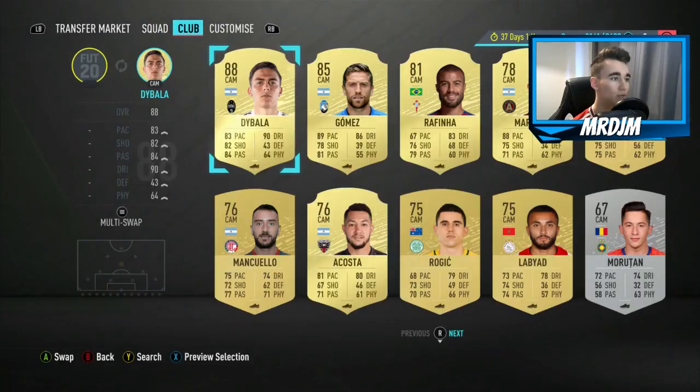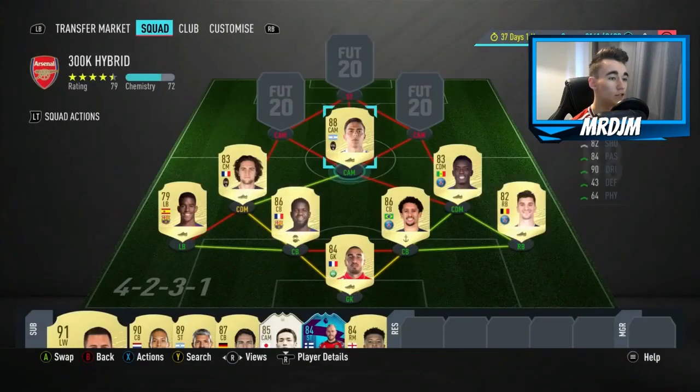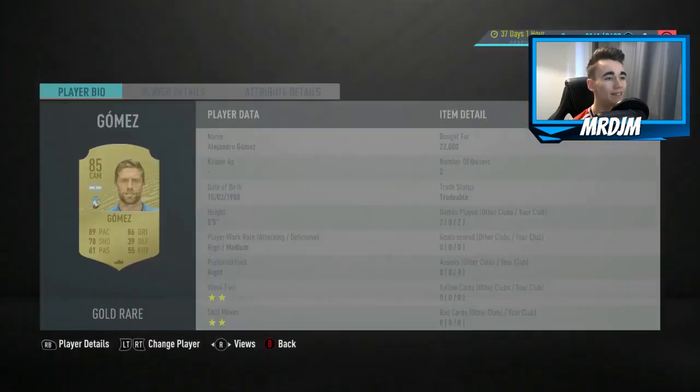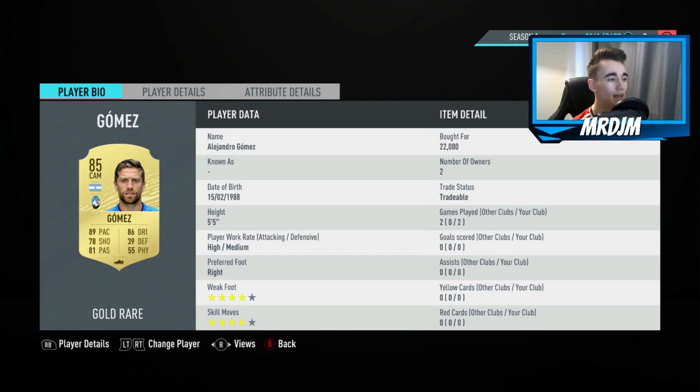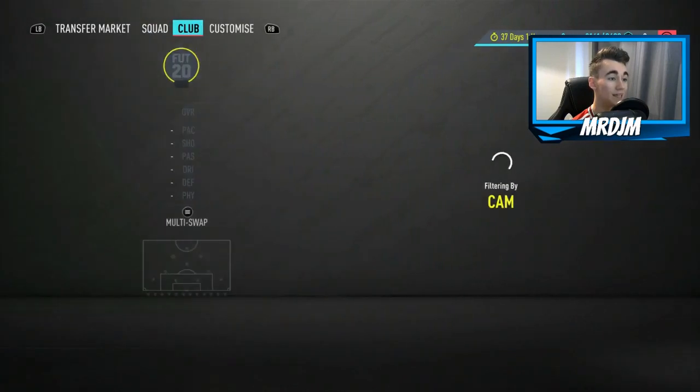Moving on to the central CAM position, we have the 88 rated Paolo Dybala — one of the standout players in this team in my opinion. Very good dribbling, pretty good pace, really good long shots, and nice passing. A very good CAM to use on this game. Moving on to the right CAM position, we have the 85 rated Alejandro Gomez — a useful player with nice pace and dribbling and good passing. He didn't offer too many goals or assists for me this time, but I think he can get those, and that's why I've put him in.